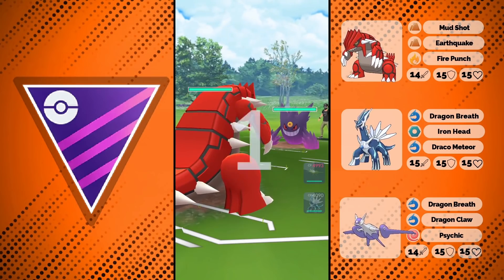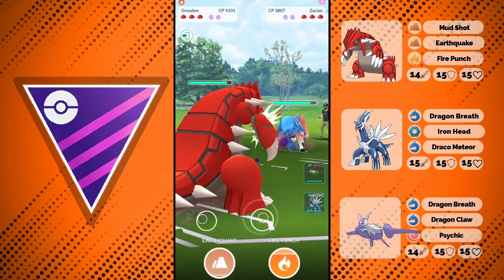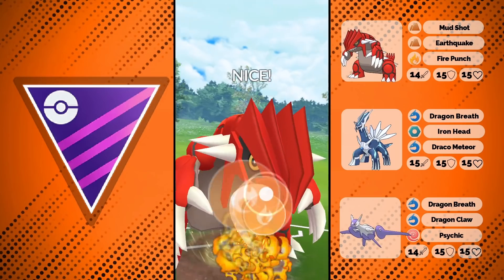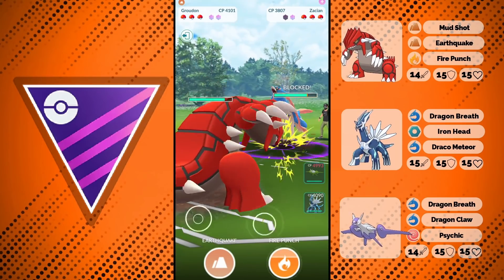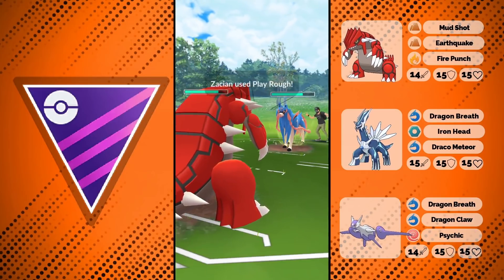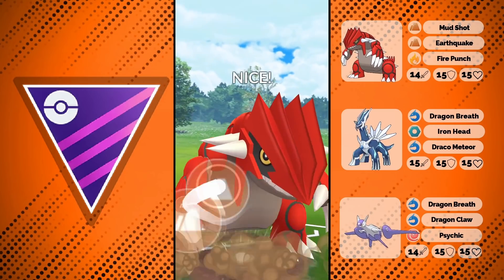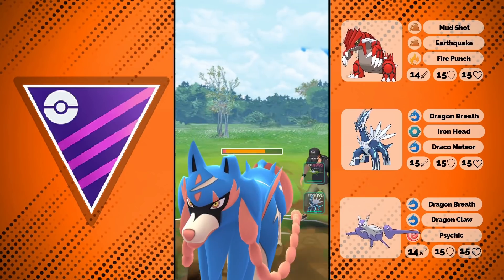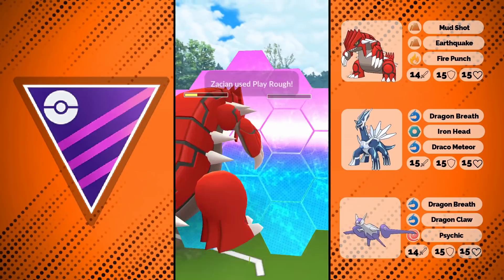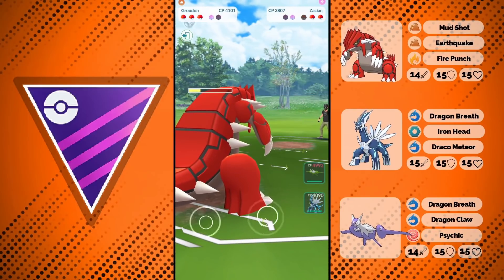Into the next battle — Groudon versus Mega Gengar. I was expecting some Mega Gengars as it's one of the coolest Pokemon to use right now. We also didn't really see any crazy megas yet — maybe someday if we do this again. I kind of want to see someone use Mega Kangaskhan; I have a level 40 one I could use, so maybe next time. We farm down this Zacian with Mud Shot.